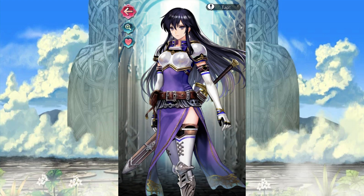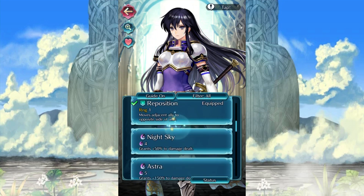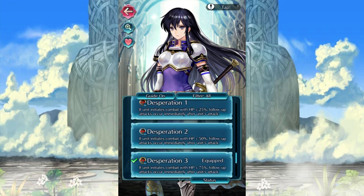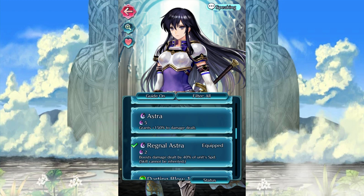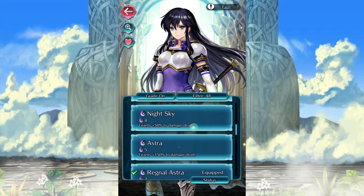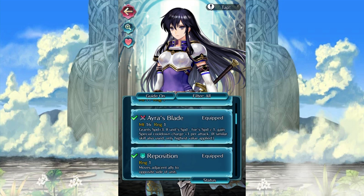That's mostly because of her weapon. She already has all of her abilities she really needs — she has Swift Sparrow, she has Desperation, she also technically has Regnal Astra, which is a great ability as well, and of course her legendary weapon, which is basically Heavy Blade in speed form.